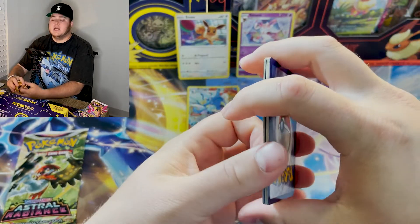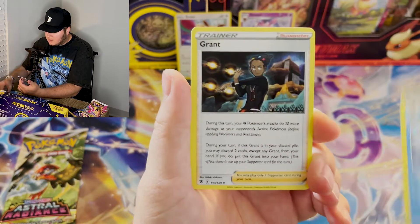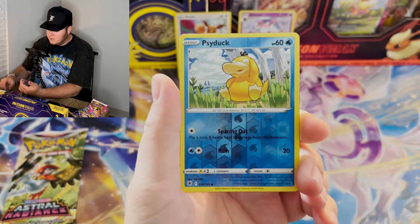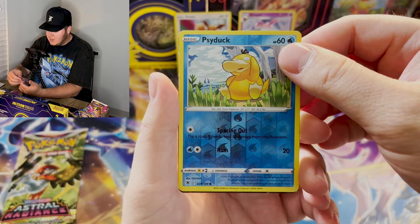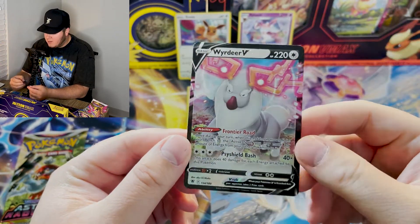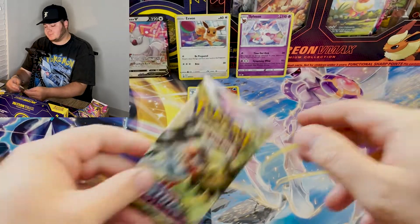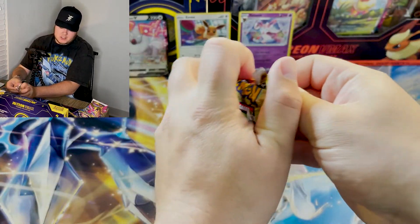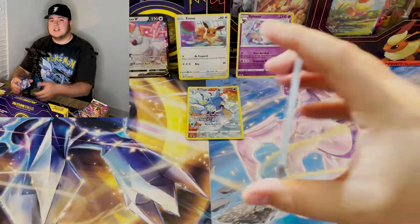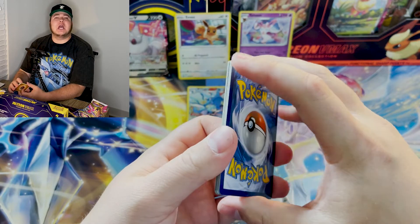Let's see if we can do something special in this second three-pack blister. We have Golduck, Granbull, Oshawott, Hoothoot, Kricketot, Chatot, Drifloon. And we've got a Wyrdeer V — first time pulling the Wyrdeer V! Very nice. Looking like he's about to use a Psy Shield Bash. Great Pokémon, evolved from Stantler. And we've got another pull, which is just how we like it. Maybe this three-pack blister is going to be much more like the Astral Radiance we have begun to know and love.